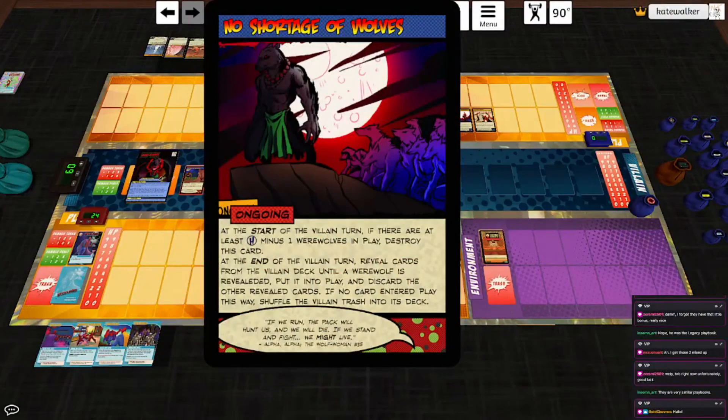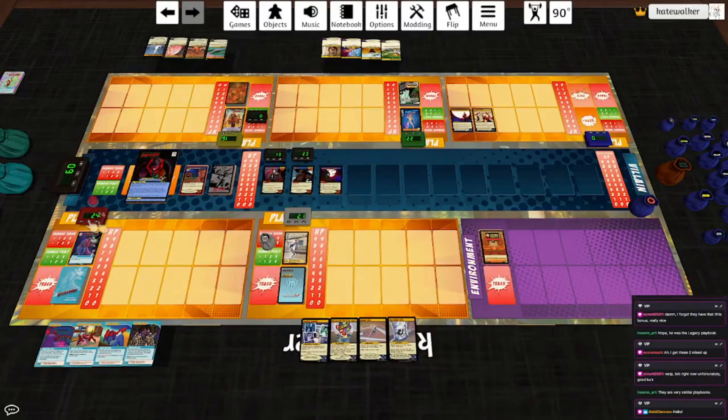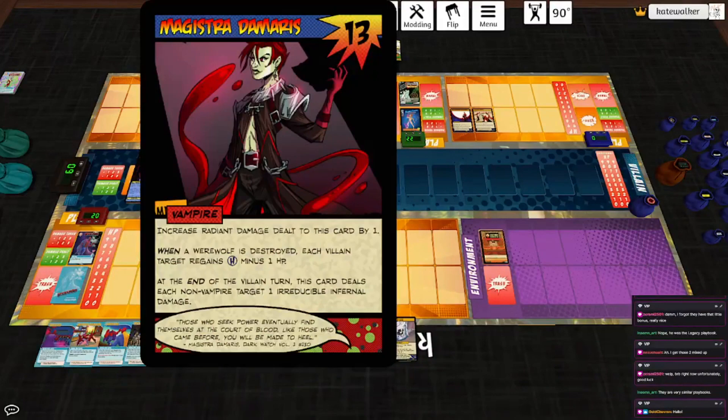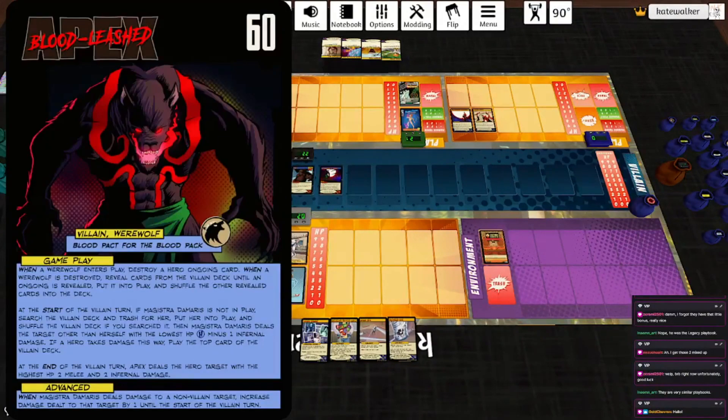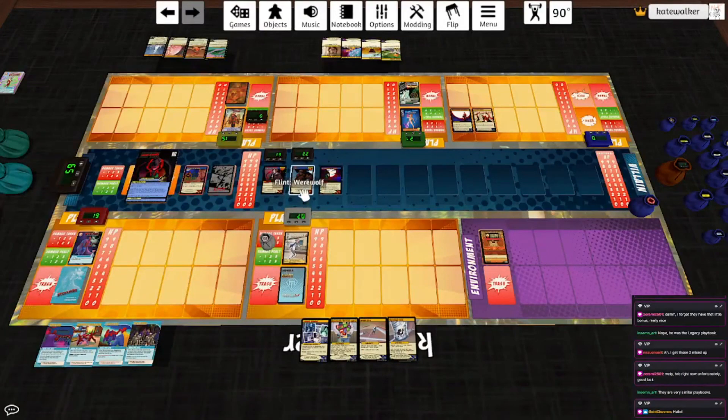No shortage of wolves, of course. End of turn, it hits the highest for four — that's Pseudo — and Magistra Damaris deals each non-vampire target one irreducible infernal damage. Flint hits the highest for four, which is Argent Adept. Then we discard cards and get a werewolf — it's Gumbo, the best boy. He hits the highest for three, which is Mercury, and then he hits Apex for three.